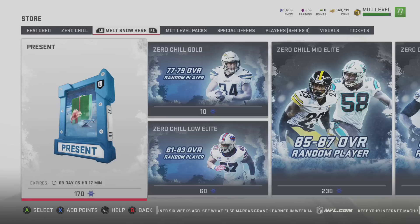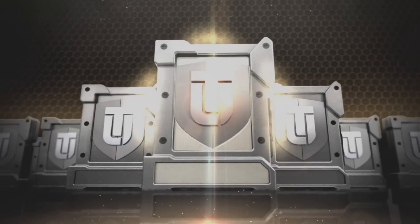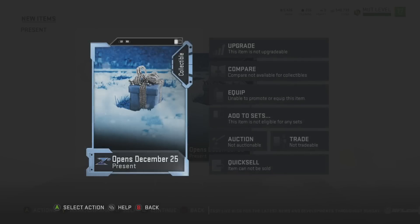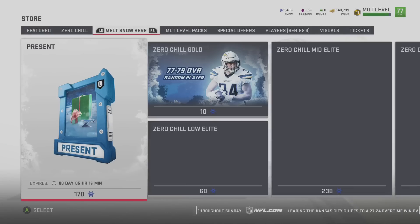We opened up five last video and didn't pull anything crazy. But in this video we're going to talk about the presents and also how to tell if you have a good present. So I did my breakdown of the presents and what's going to be inside of them. Let me break down how you can tell if these presents are good or bad. This was actually commented down below in one of my videos. You click on the card, go to the right, and you can see it says an elite card. If it says gold, it's probably not going to be that good. If it says elite, it will be a lot better overall.